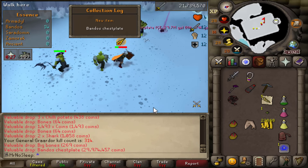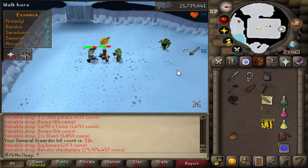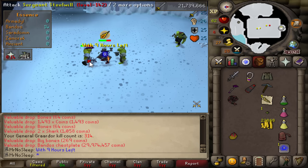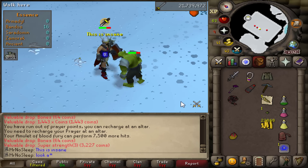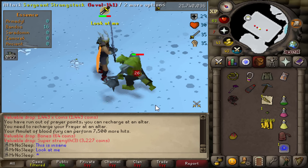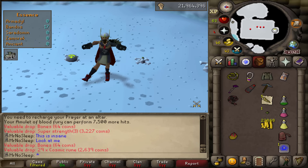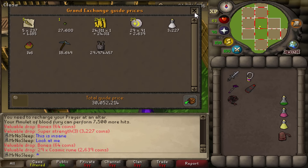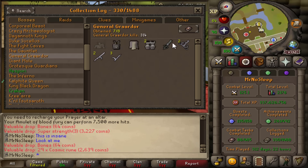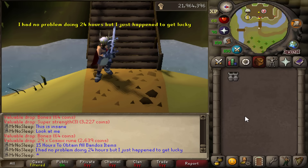The Bandos chestplate has been achieved with nine hours left to go! Ladies and gentlemen, we have obtained the full Bandos set — every single bit of it! This is truly a moment to remember. Look at this full set of Bandos including the godsword. From barrows to best in slot, this is not best in slot yet but it's one step closer. 29.9 mil — it's nice to see that chestplate in the collection log. Seven out of eight items collected. I already had such incredible luck with the pet on my main that I'll probably never hunt for it on the ironman. 15 hours to obtain all the Bandos items.